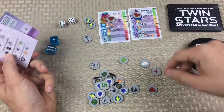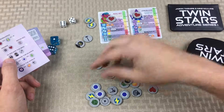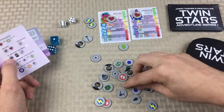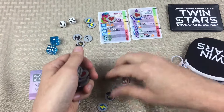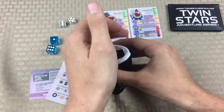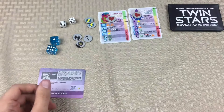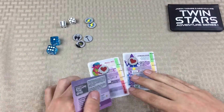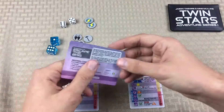We're doing the Escape the Brig scenario, so we're going to need a prisoners-escaping token, a guard, and the pick. Here's the pick, here's the guard, and then we've got to find our two character tokens. Finding the tokens is usually the longest part of setup. All of the remaining tokens are going to go into the bag — I don't need anything else, so those will go off screen.